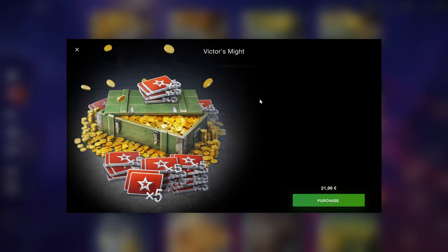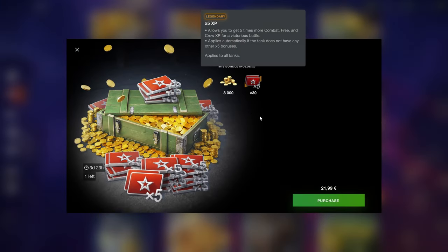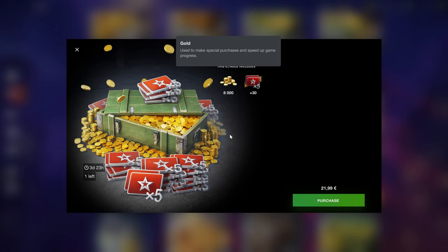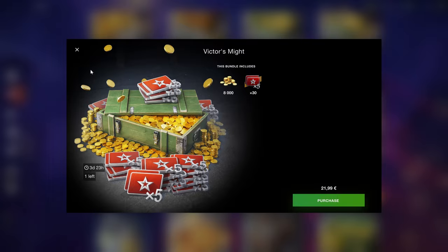For example, Victor's Might package right here is 8000 gold, and 30 times 5 is plenty to grind at least one tech tree tank if you play decently well. And 8000 gold is enough to get yourself one great tier 8 premium tank for all your credit grinding needs, so just like this it can be worth it.